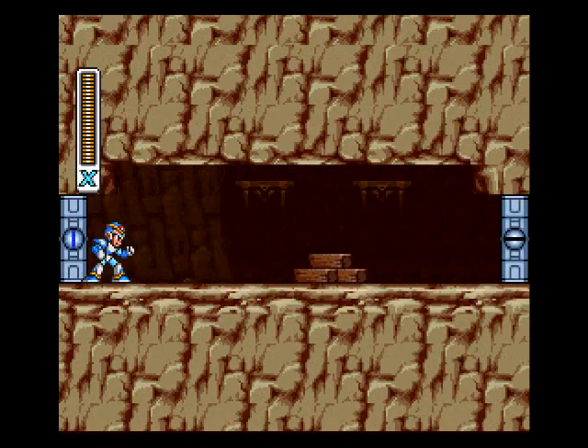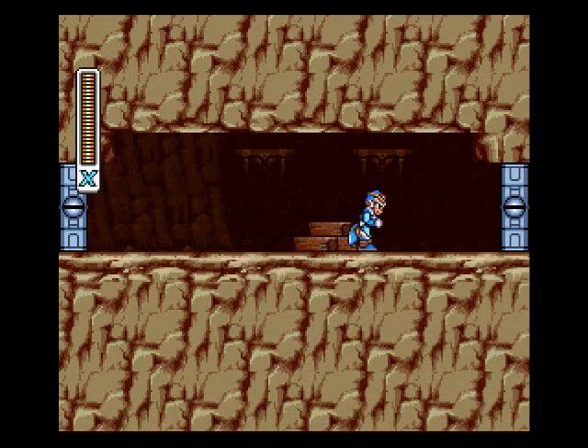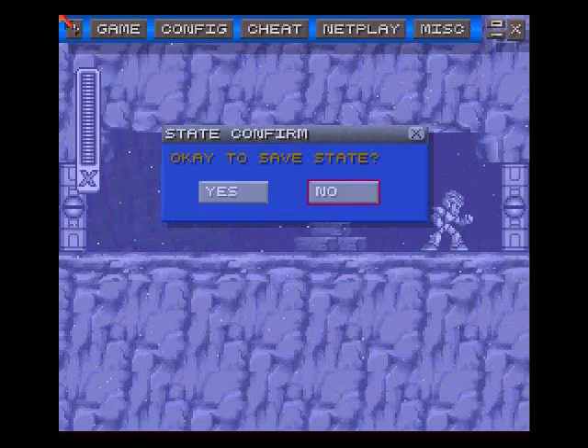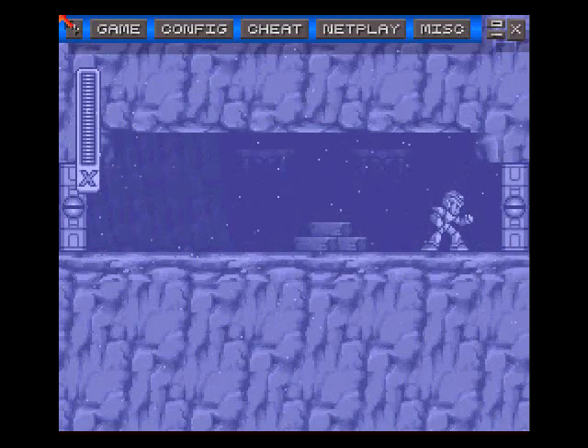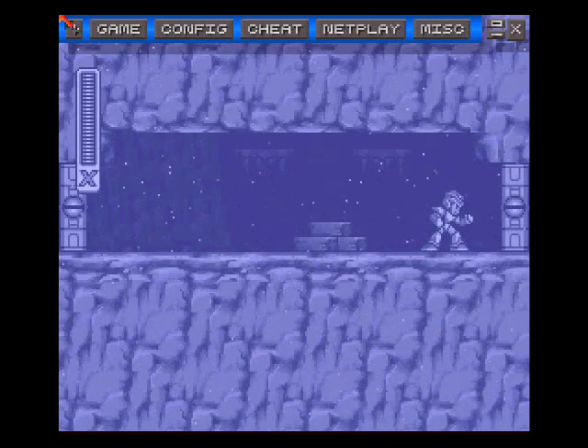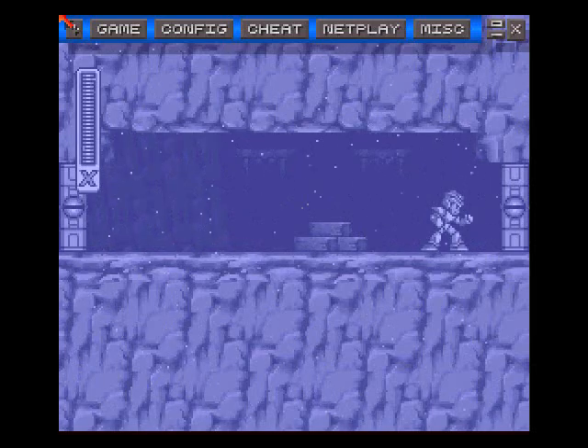And this is the boss room of course, so that means we're going to stop here. Save our state. Hope this transcodes correctly because I don't want to do a take four. Alright Mina, I'm going to — when we come back — the fight with Armored Armadillo. And we're going to see how this goes.